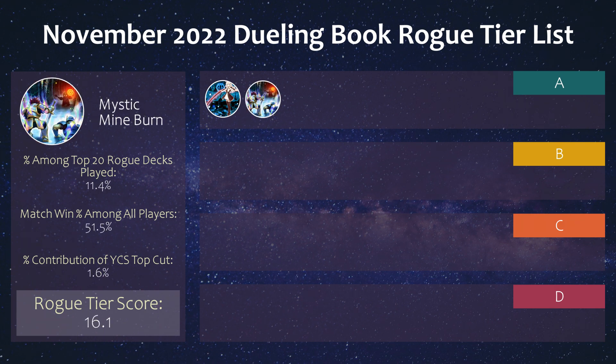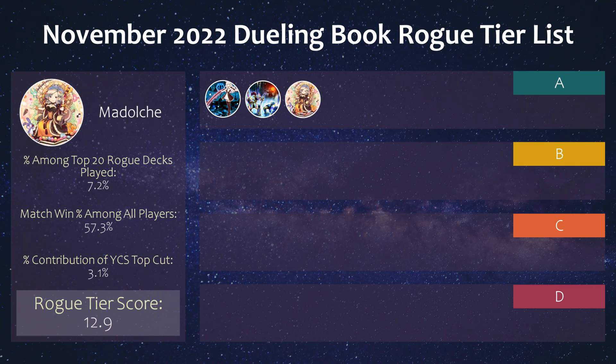Then we have Mystic Mime Burn, which actually topped the recent YCS, and I'll use this as a representation of stun decks in general. A little funny that we're in a position where a lot of players cheer on these anti-meta stun decks to win because of the issues in a tiered format. This deck performed well online with a 52% match win percentage. Next we have Medulce, which also did very well at the YCS relatively speaking. Along with the Vernaself package, it was built to combat tiers — they can Foolish Keldo or Medora for the Grave Shuffle — and had a strong win percentage at 57%.